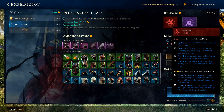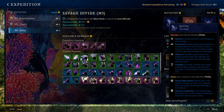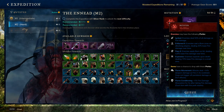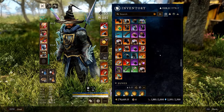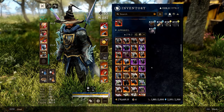For mutations, enemies deal 50% of all damage as a specific element — for example, in Neysid enemies deal fire damage, so you'll need a fire amulet. In Savage Divide enemies deal void damage, so you'll need a void amulet. The elemental type can change week to week, so keep that in mind.